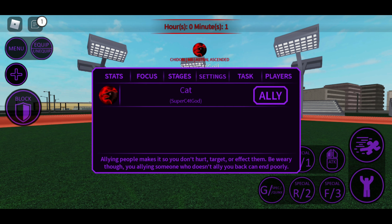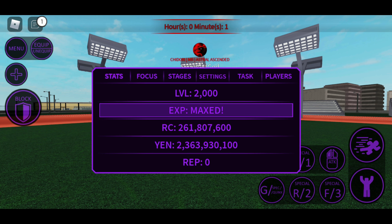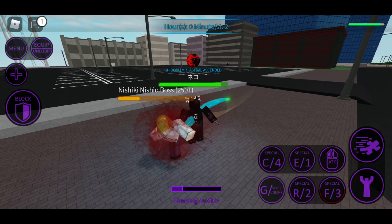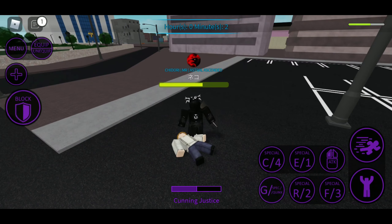Blocking is actually a toggle, and there's this little plus button in the top left that allows you to sprint, shift lock, toggle your mask, and change your quirks in special mode. The menu has everything you'd expect: stats, focus, stages, settings, tasks, and players. It all looks super neat and well made.